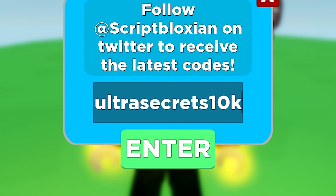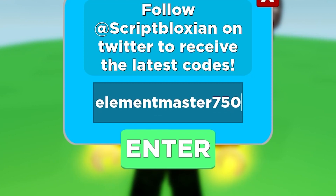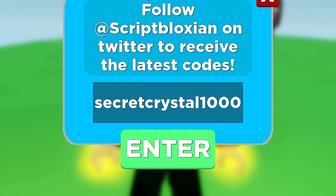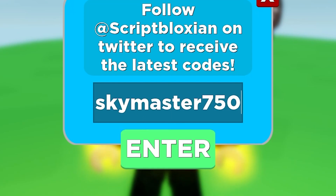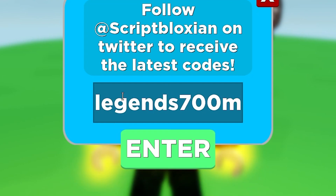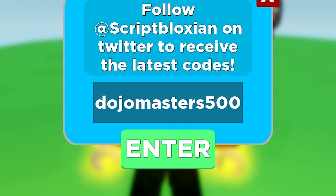Then 'ultra secret 10k' gives 10,000 G — and it works. 'Element past 750' gives 750 G, press redeem. 'Secret crystal' gives 1,000 G — redeem for 1,000 G right now. Then 'sky master' gives 750 G. And here's another code for 1,000 G — enter it right now.